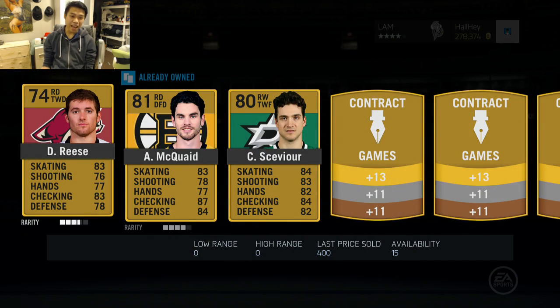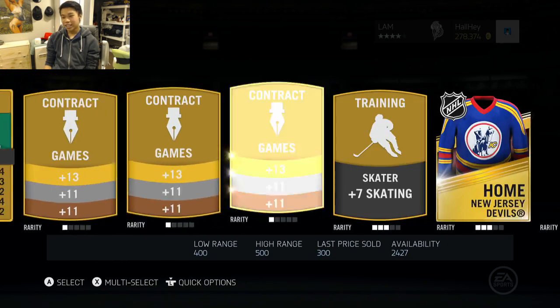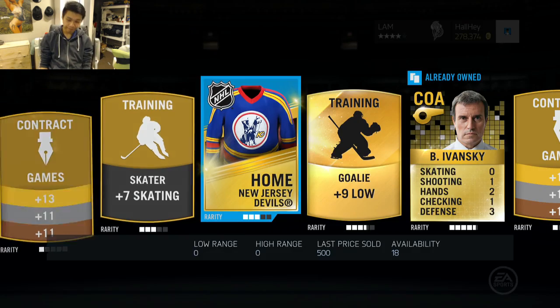This is episode number 15, and of course we pull Reese, McQuade, Skibornik — not going to use any of those guys — and a couple of new jerseys, but nothing too good there.